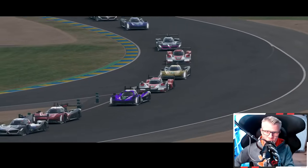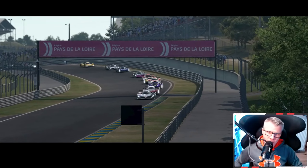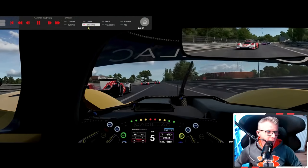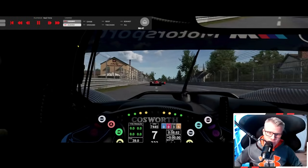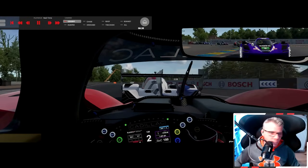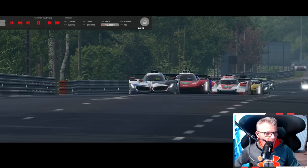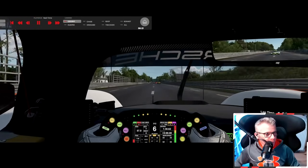Some nice pictures of the new LMDH cars in the replay — that's the Penske Bimmer leading, now it's the Caddy. The cockpit of the Bimmer — interesting, they've got a Cosworth wheel. And that's me there already in last.